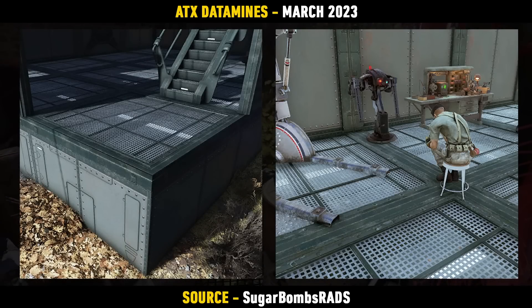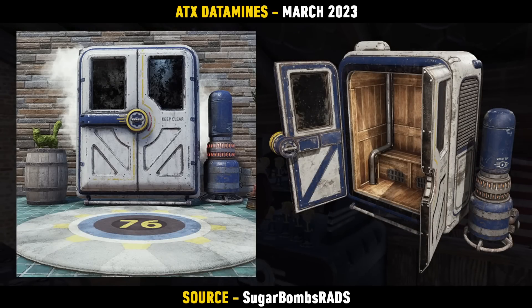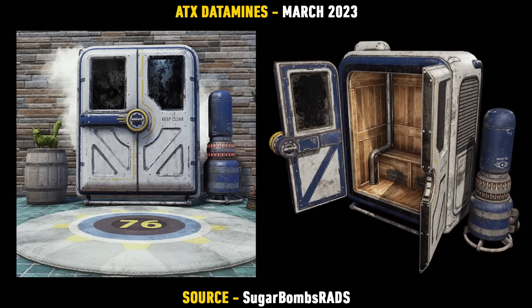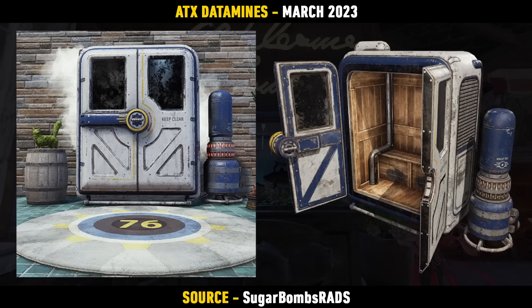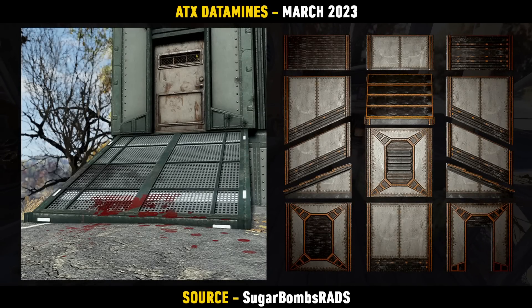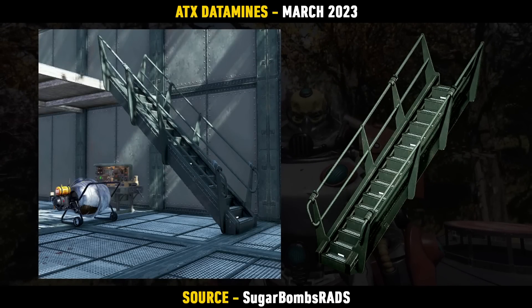Another Enclave themed item on the way — there is a new Enclave Floor and Foundation set coming in. A really interesting one. There's also the Vault-Tec Therapeutic Sauna being found. At first when I saw the images I thought this was just a new door coming in, but reading the description and seeing another image of it, you can see it is a sauna. So we've got bloody hot tubs and now a sauna — living the high life in Appalachia. There's also a new Enclave building set that's a reskin of what we've had before, but it does come with extra items including new stairs and a ramp.